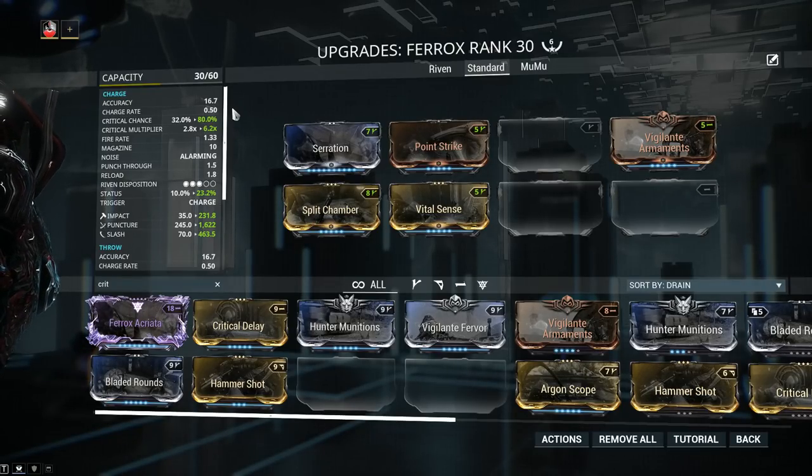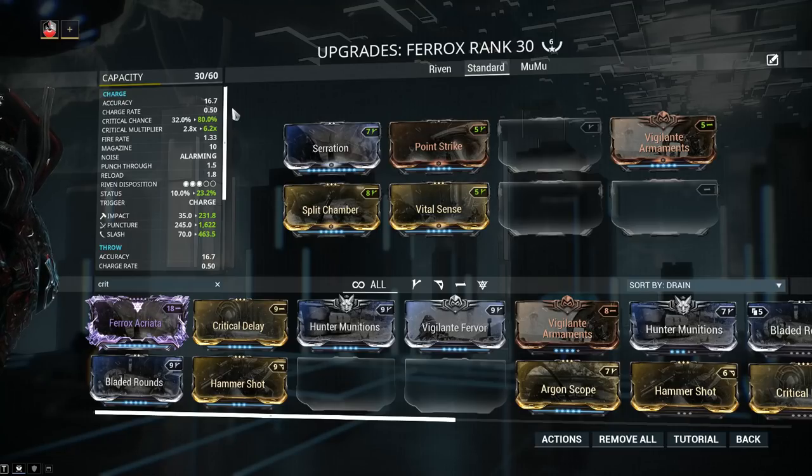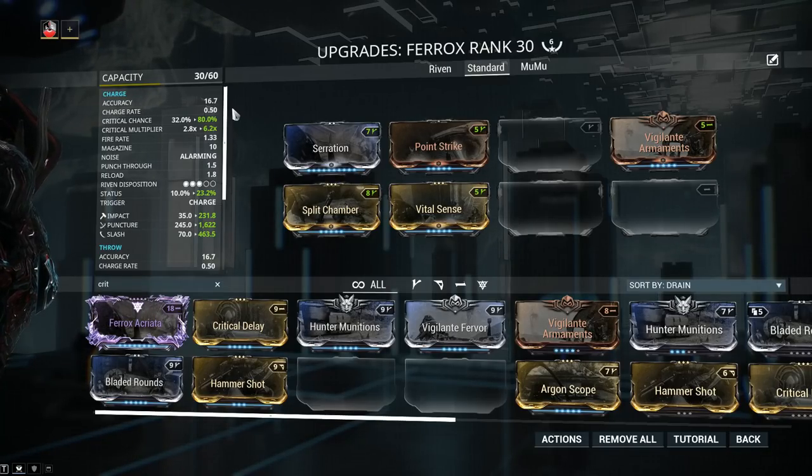Elemental damage should always be applied depending on circumstances: where are you going, who are you fighting, and what are they vulnerable to? Against Infested, I'd recommend AoE weapons heavily modded into Heat, like the Ignis Wraith. Against Corpus, build Gas or Toxin to bypass their shields entirely and deal damage to health — though watch out for Alloy Armor underneath, where Radiation is a good idea. Against Grineer, build Corrosive Damage, which has a 75% bonus against Ferrite Armor. The Corrosive proc still makes it the best choice even when facing Alloy Armor. Corrosive is the elemental combo between Electricity and Toxin.